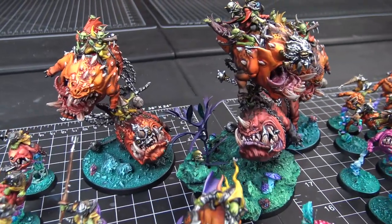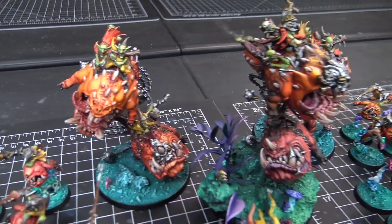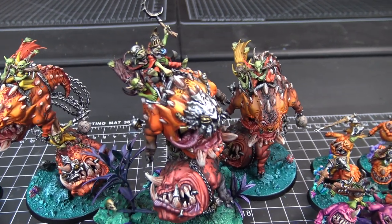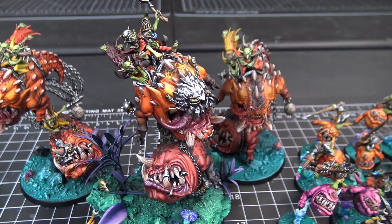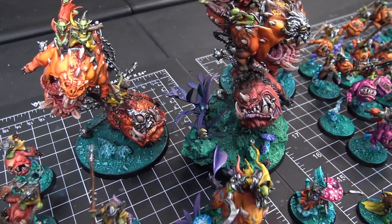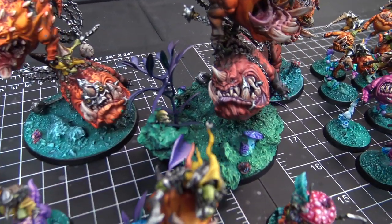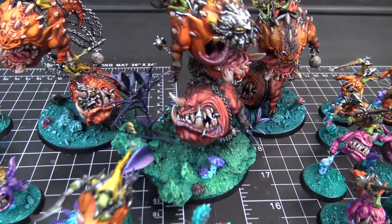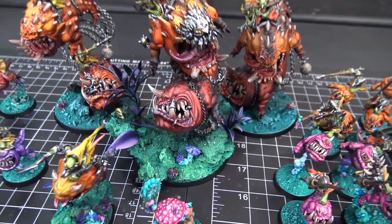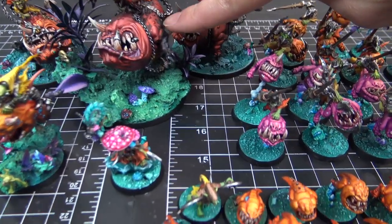Boy, the big boys. Super big boys. The Mangler is built a specific way, but we actually wanted to change it up slightly, so we did the Loonboss variation on the second Mangler, just to break it up a bit, but added extra bits from the Mangler kit to make sure it still had that Mangler feel. I like this little floral stuff on here. Yeah, the little patterns on the skin help break it up. The Epic guy in the center has a bit more diverse patterns going on — you can see down here.